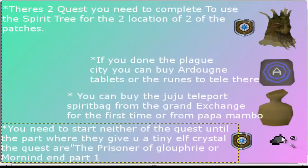To use the Elf Crystal, you need to start one of the quests up to the part where they give you a tiny Elf Crystal. The quests are Prisoner of Glory or Mourning Empire 1. That's all you need for the file location.